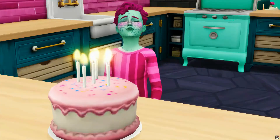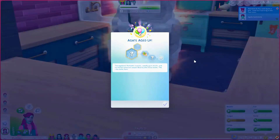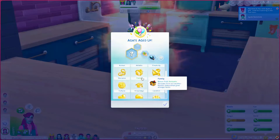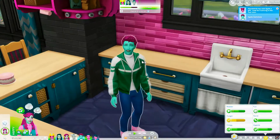Happy birthday, Mr. Agate! Agate is a green fiend and a kleptomaniac — I love that they're like both hands, that's very interesting. I don't know what his aspiration should be — maybe he's a party animal. Yay, Agate!